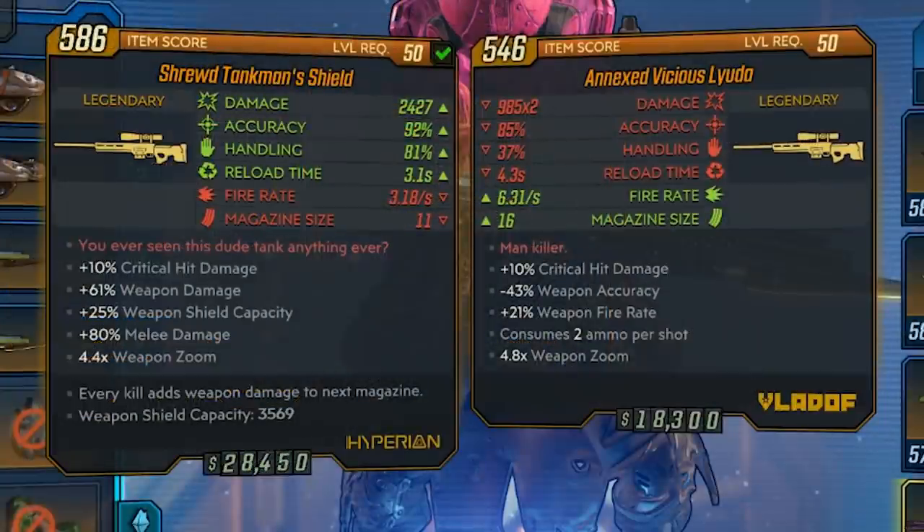I'll show you guys how this weapon compares to some of the other snipers. I went in and looked at my non-elemental Lyuda to compare it to my non-elemental Tankman's Shield. My highest Tankman's was 2,427 damage, and my highest Lyuda was 2x985. So you can see that the Tankman's Shield is a little bit better — accuracy is better, handling is good, reload time too — but the fire rate is where it suffers: 3.1 for the Tankman's versus 6.31 on the Lyuda. That's where it probably hurts it a little.